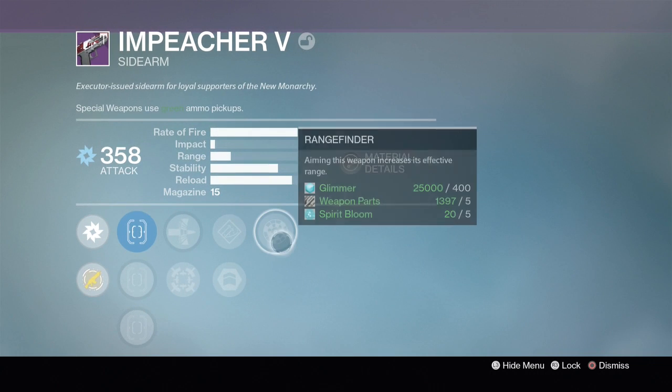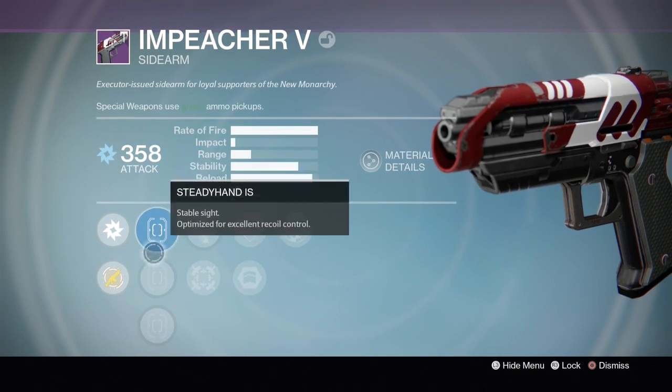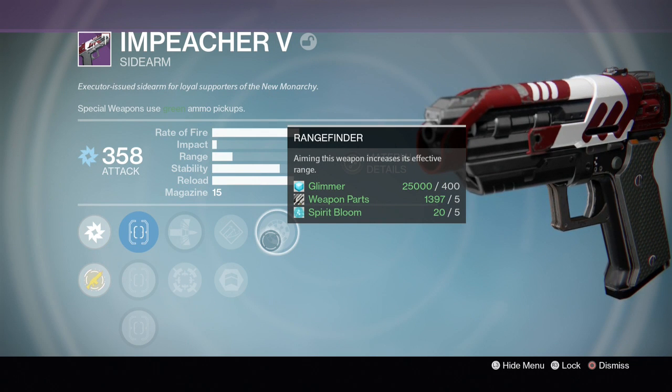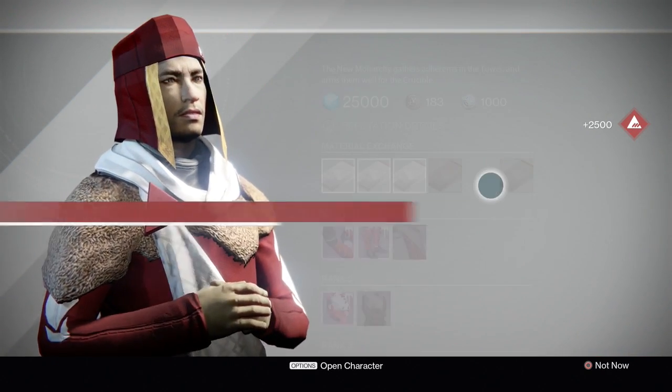Another weapons package - we got a sidearm at 358. It dropped with rangefinder, hand loaded, army of one, armor piercing. It's not that bad. I've never really used a sidearm in general so I'm not sure how good this roll is, but we're probably gonna keep it.